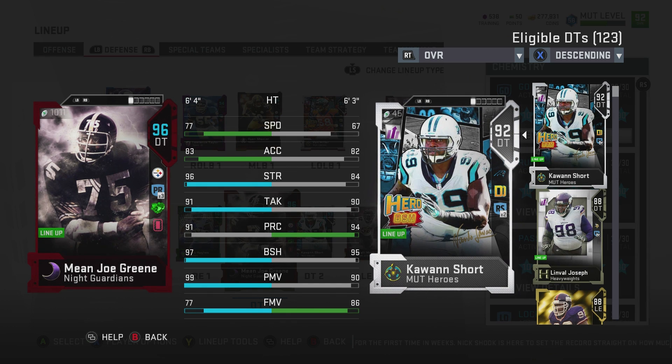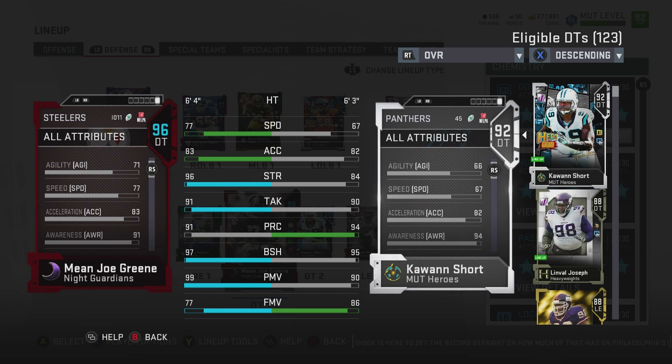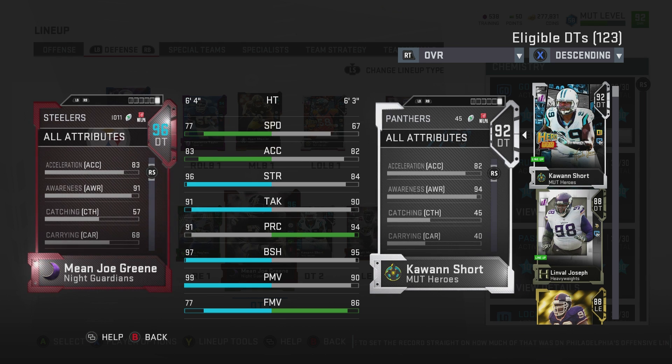Hey, GoodFox here. Today I got the Mean Joe Green Night Guardian Review, or why I don't like the run-stuffing game or run-blocking game in Madden 19. Let's go through his stats before we start breaking down how he is on the field, both against the run and the pass.